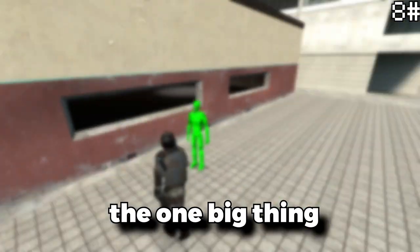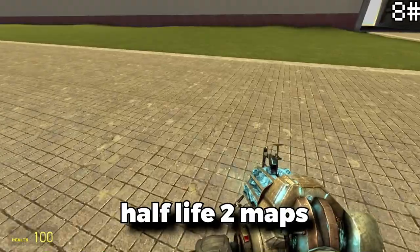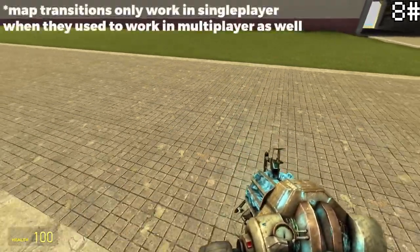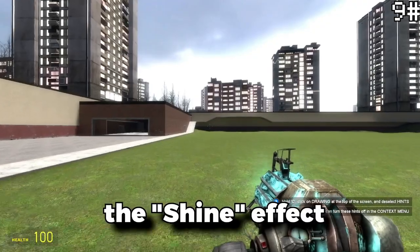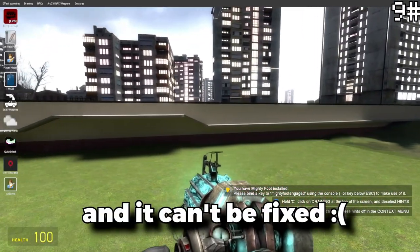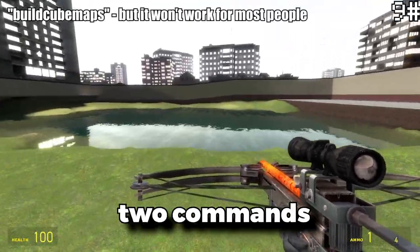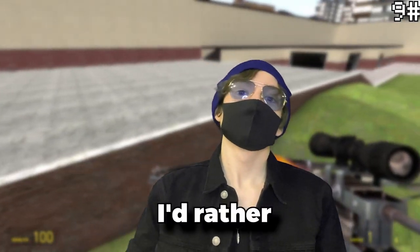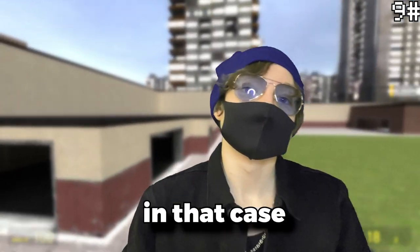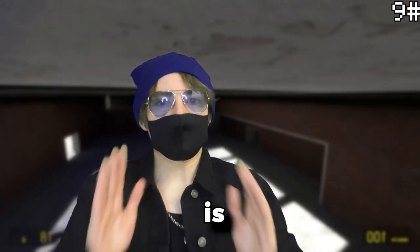The one big thing I really miss from old Gmod is the water in Half-Life 2 maps — the transition, which is something that doesn't work in Gmod 13. The shine effect can't be fixed. Just kidding — it can be fixed by using one or two commands, or just getting a mod. Frankly I'd rather go with the mod option, because at least in that case you're not just turning off the reflections, which is basically the way to fix it.